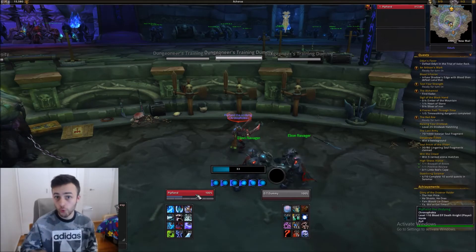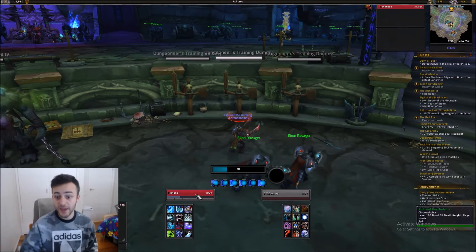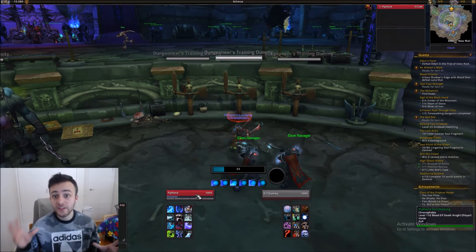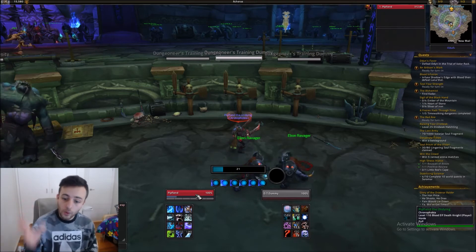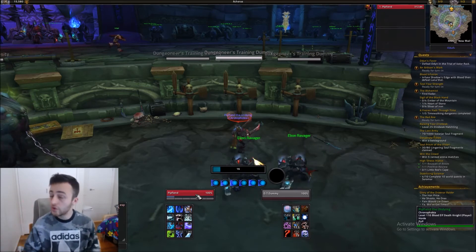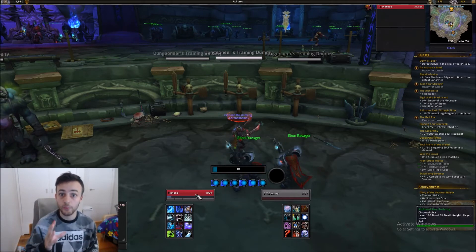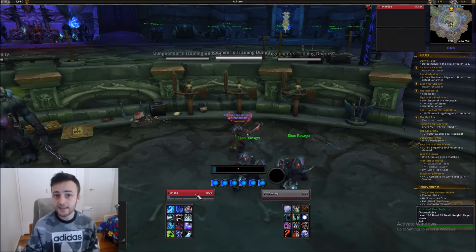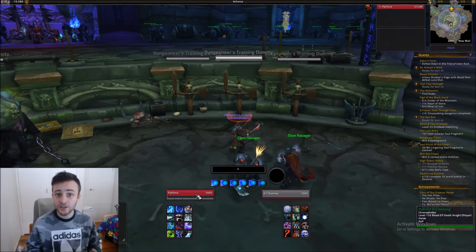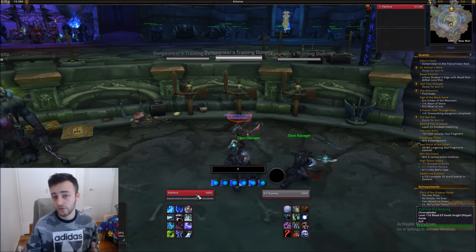You want to have two phases for your Breath of Sindragosa spec. The first phase is when Breath is actually up — that's when you want to be bursting all the runes on Obliterate you can to keep your Breath going. You don't want to be using Frost Strike at all; you just want all your runic power dumped into the Breath. The second phase is when Breath isn't up, and you generally go back to a normal rotation of Obliterate, Rime Procs, Killing Machines, and Frost Strikes.